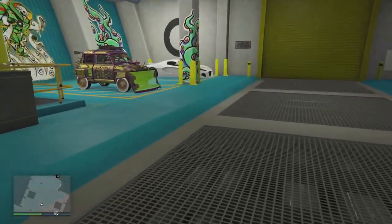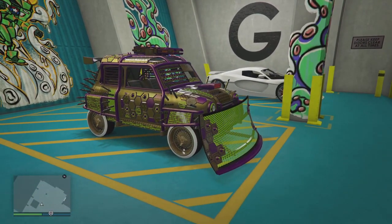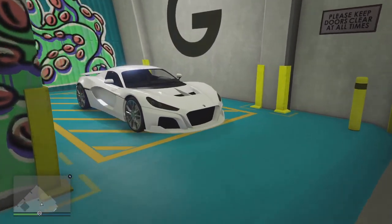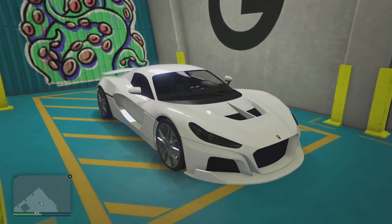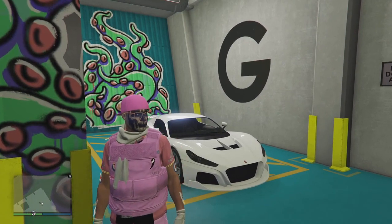Once you have it saved, you're going to need a Future Shock Issy, the Bendy's mechanic in your arena, and the car that you want to put the white wheels on. I'm going to use the Coil Cyclone.